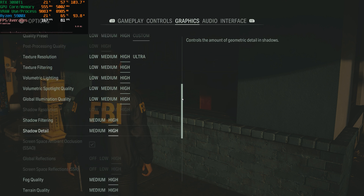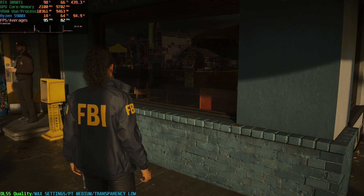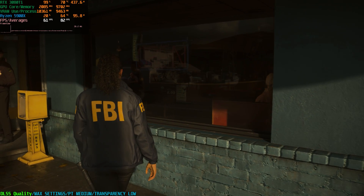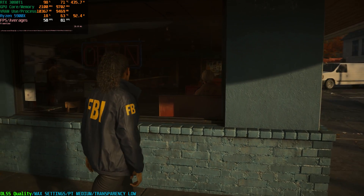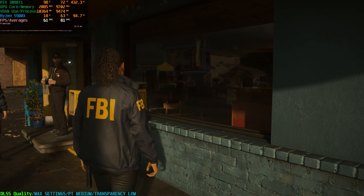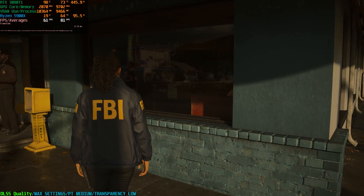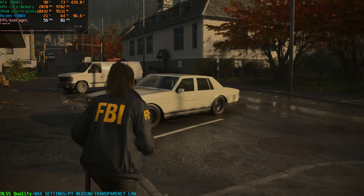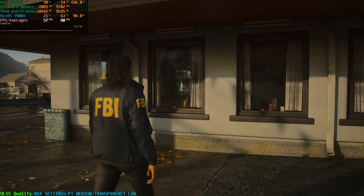With transparency set to low, we were getting around 63 FPS and now it's around 61 — not a big hit. Now we can see the building across the street, the boat, and ourselves reflected in the windows. All the windows now have reflections, and I think this is a good feature to turn on even though it's a little more demanding — it adds a lot to immersion. You can also look in this car here and it reflects the building.